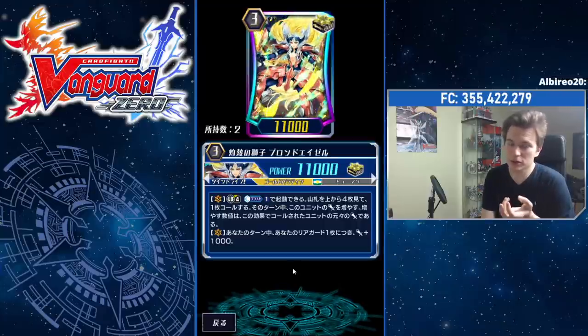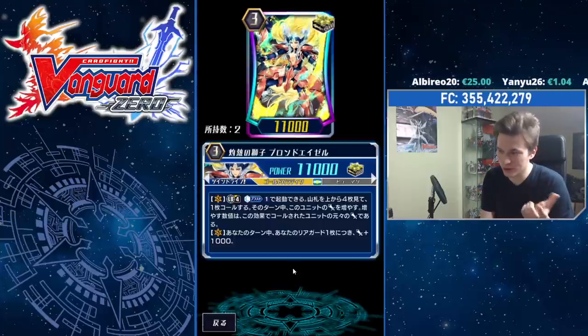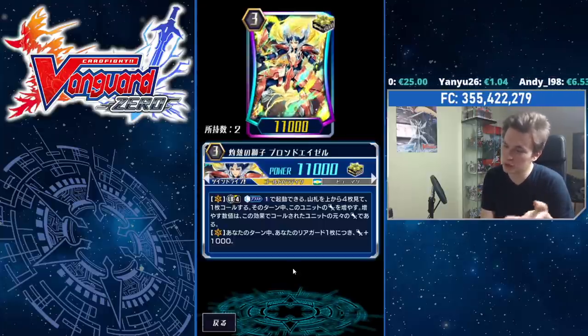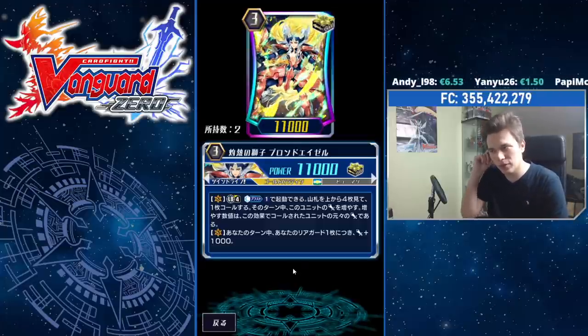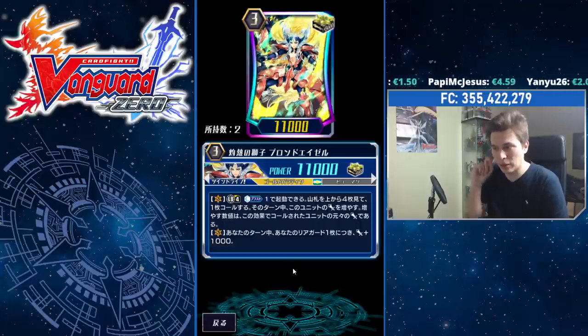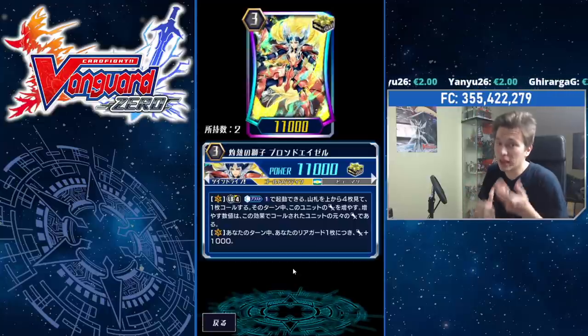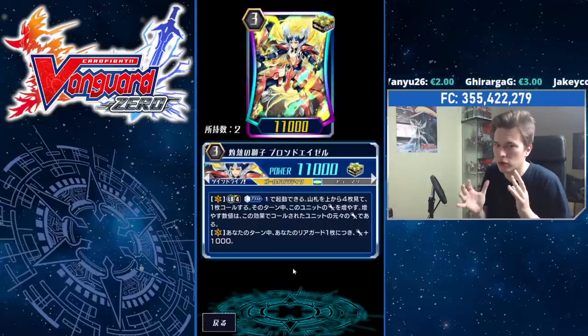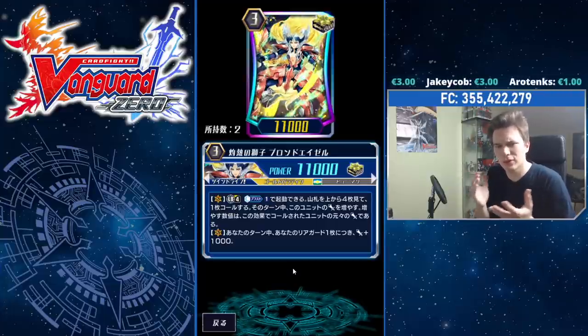For that turn, this unit gains the power of the called unit, and this is not once per turn. So when you go to Limit Break four, what you can do is Candleblast four times and call four units. Sometimes it's okay to just call two to call your intercepts out. This is a really, really good ability because it's spammable, it's cheap, top four gives you a lot of choice meaning you don't have to call your triggers, and it's also deck thinning — you call out a bunch of non-trigger units and have a higher chance to double crit your opponent.